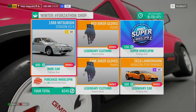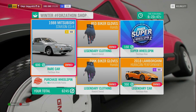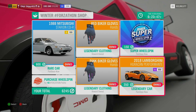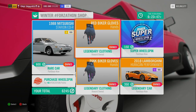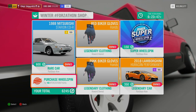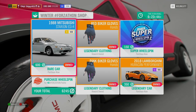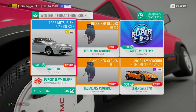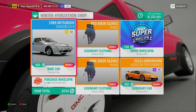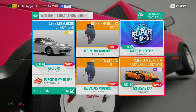Let's take a look at this week's Forzathon Shop. Two Festival Playlist exclusive cars are up for grabs. First: the 1988 Mitsubishi Starion ESIR for 600 Forzathon points. Second: the fantastic 2018 Lamborghini Huracan Performante for 350 Forzathon points. There are also red and pink biker gloves in the clothing section at 75 Forzathon points each. As always, if you have spare points, grab a normal wheelspin for 40 or a super wheelspin for 150 Forzathon points. Both cars are Festival Playlist exclusive — the Mitsubishi Starion at 600 is expensive but worth picking up, and the Lamborghini Huracan Performante at 350 is seriously cheap. Definitely pick that one up this week.